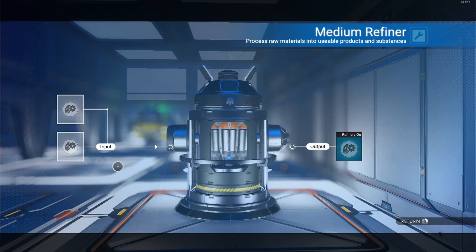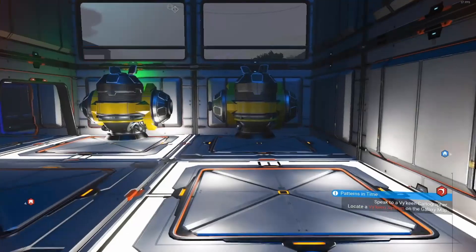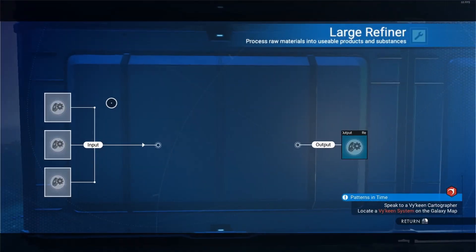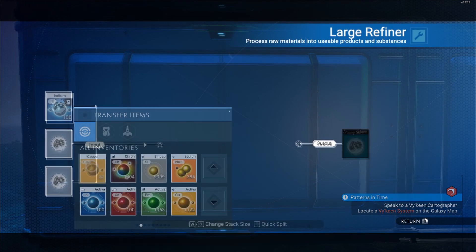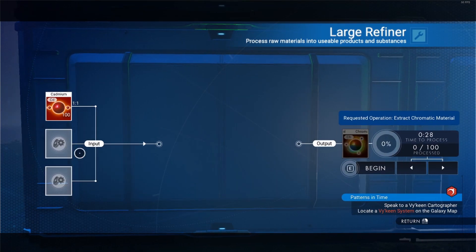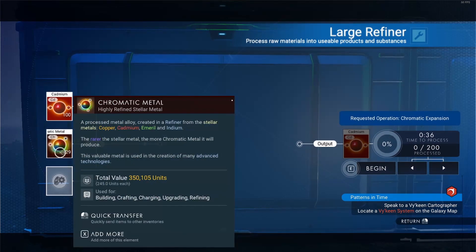What you do is, when you get your hands on these elements, don't use them. Rather use this method to build up your stockpile. All you'll be needing is a medium or large refiner, Chromatic Metal, and the elements in question. I'll be using a large refiner for this process. So basically, you take one Cadmium and one Chromatic Metal, and refine it into two Cadmium.